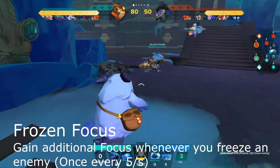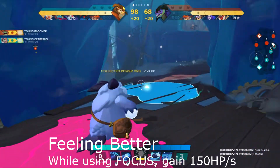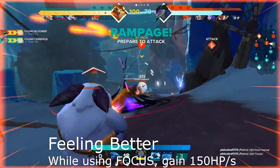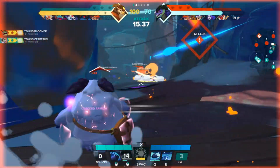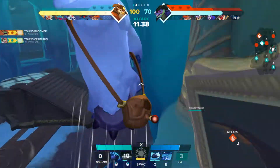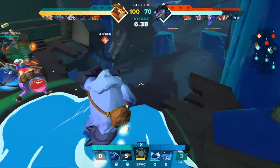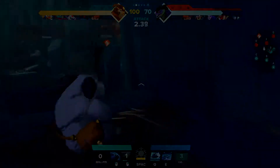Level 9: Frozen Focus — focus right. Gain additional focus whenever you freeze an enemy. Level 10: Feeling Better — focus right. While using focus, gain 150 HP per second. All in all, this build is great when a team works together. Paco can be essential in securing kills for other heroes. If you found the video useful, please drop a like. If you want to dispute anything with your own experiences, comment. And if you want to see more Gigantic content, subscribe — I'll see you guys later.